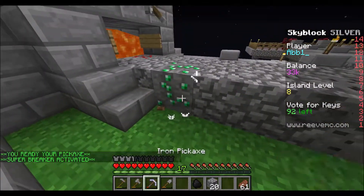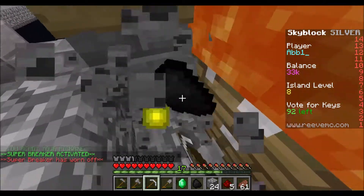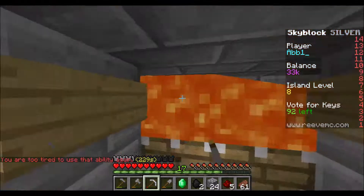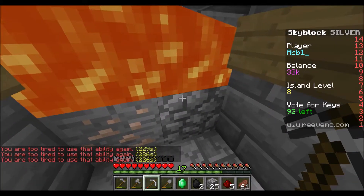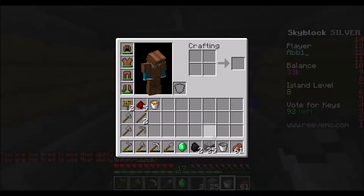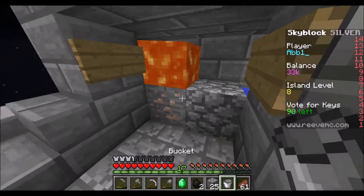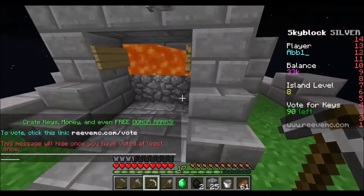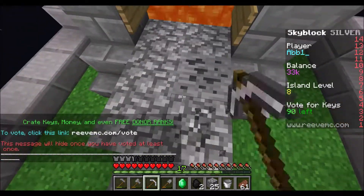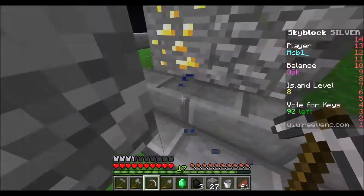Oh, now it activates — these pistons move the block. There's water here and there, and it's being protected by those signs. When they meet underneath it forms cobble, and as long as you piston out everything you won't lose it. You have a 100% chance of gathering whatever you're mining.